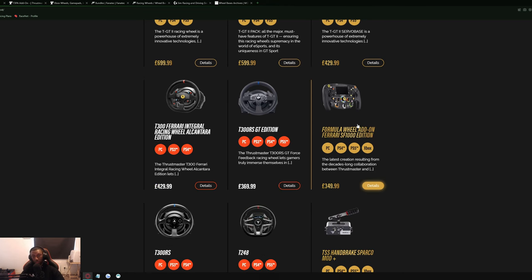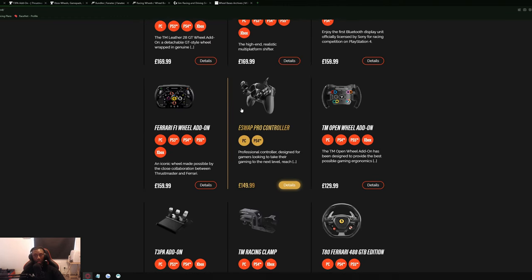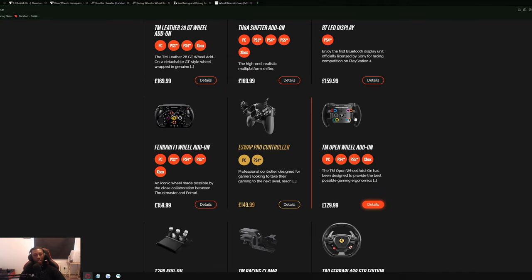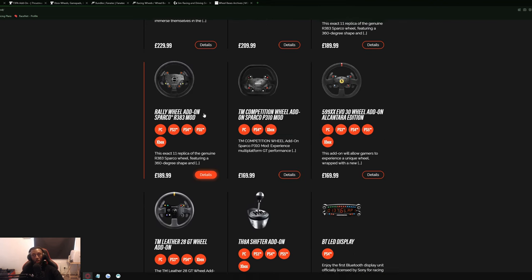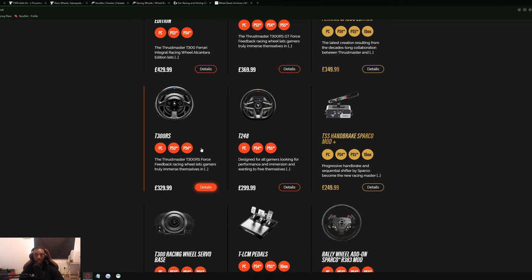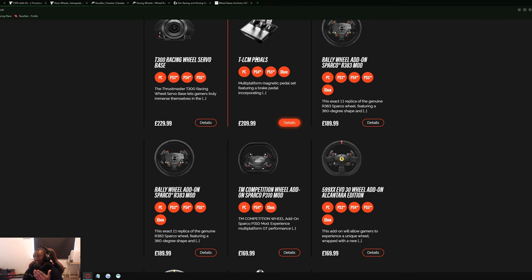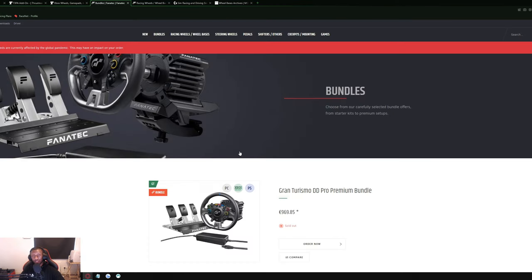What I would recommend for the best bang for your buck from Thrustmaster is the TM Open Wheel Add-On — which is what I personally use — combined with the T300 Racing Wheel Servo Base and the TLCM load cell pedals. That's the exact setup I've been using for roughly the past two years. Once you get to the £800 range with Thrustmaster, that's the point where you'd want to think about getting a Fanatec instead.